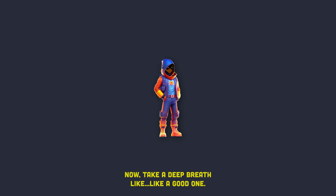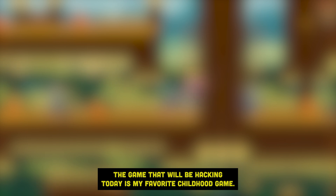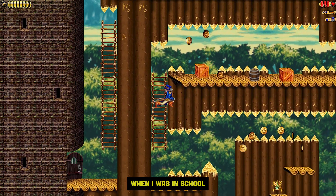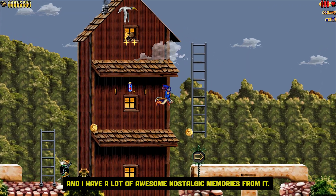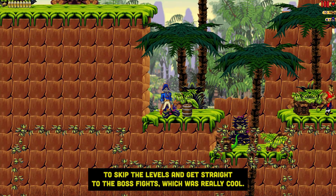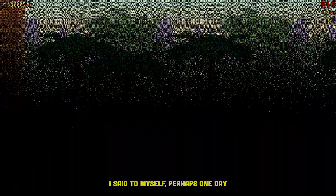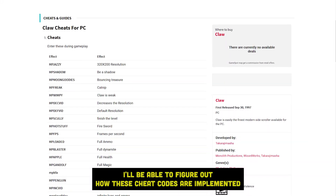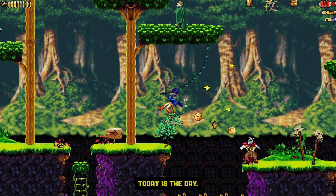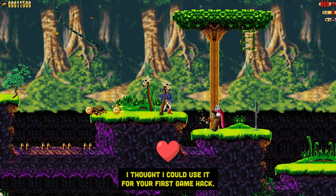Now take a deep breath — you've earned it. Let's see all this in action. The game we'll be hacking today is my favorite childhood game, Captain Claw. I was really addicted to this game back when I was in school and I have a lot of awesome nostalgic memories from it. Back in the day, I used to enter cheat codes for this game while playing it to skip the levels and get straight to the boss fights, which was really cool. I said to myself, perhaps one day I'll be able to figure out how these cheat codes are implemented and what happens behind the scenes. Well, after long awaited years, today is the day. Since this game carries a lot of sweet memories for me, I thought I could use it for your first game hack.